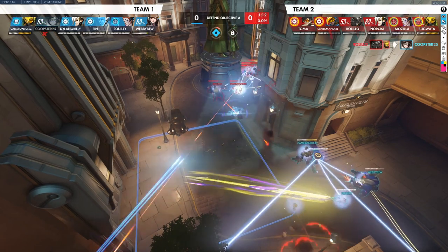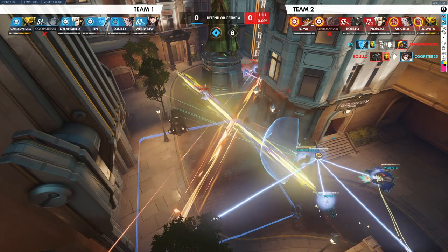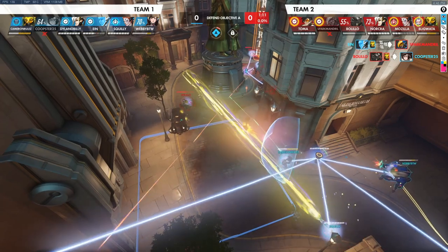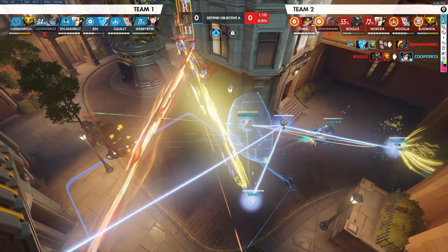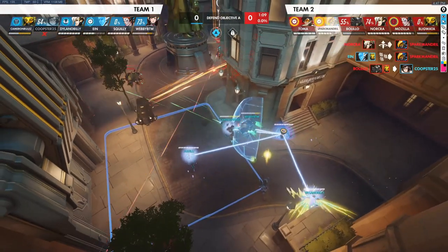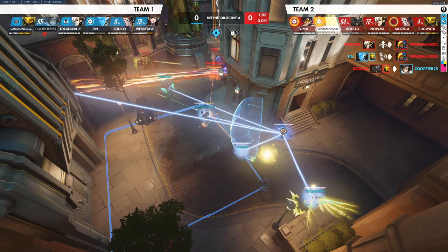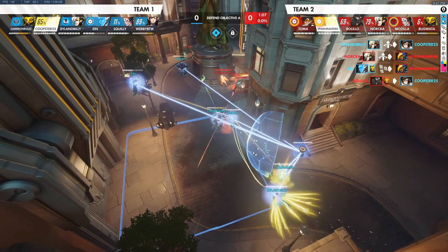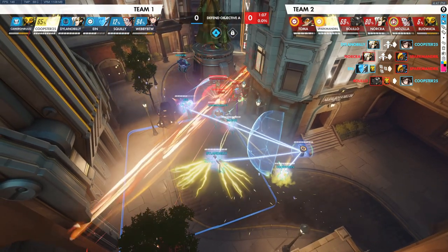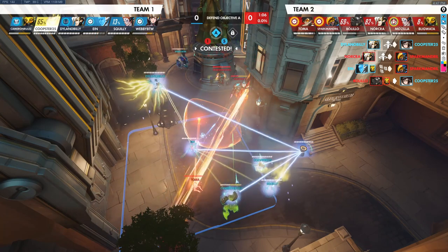We lose our Mei but we should be able to rez. We pop the Coalescence, we get their Pharah with the Echo. Good shield placement. We go for the Valkyrie near the end of Coalescence - I like that, I like the timing on that a lot more. Coalescence runs out, we pop the Valkyrie. They rez the Pharah, we rez the Mei. Then we go aggro. Now that they're equal again, we should back up. They put a good Orisa shield down.